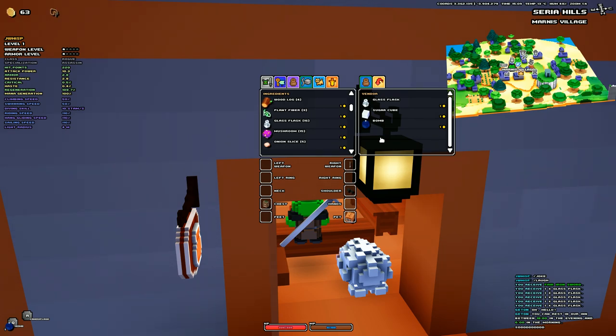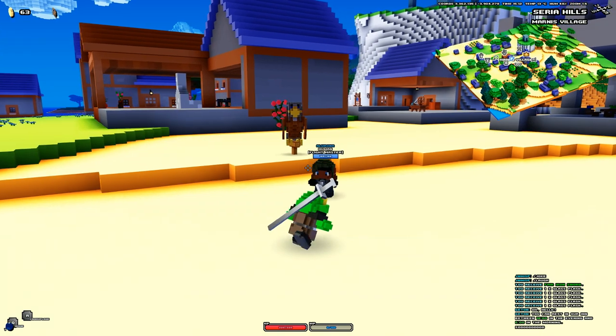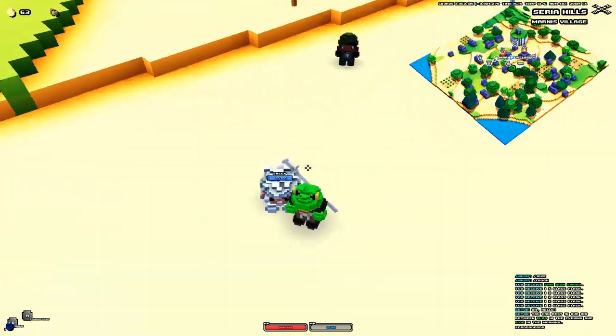Each type of pet food can tame a certain pet. I was fortunate enough in this town to get a cotton candy which could tame a sheep, which is a fairly easy pet to get. I will leave a link down below in the description which will show you what foods can tame what pets. I'm not sure if this still applies to modern Cube World because this list was made six years ago with Cube World's 2013 alpha version. From what I can see, everything is still the same because I got cotton candy and tamed a sheep.